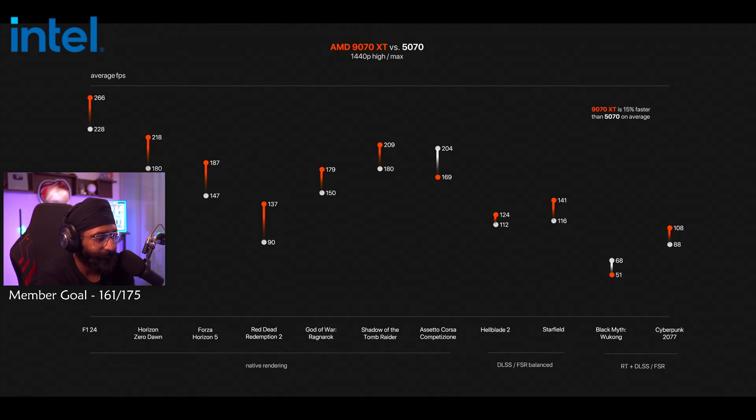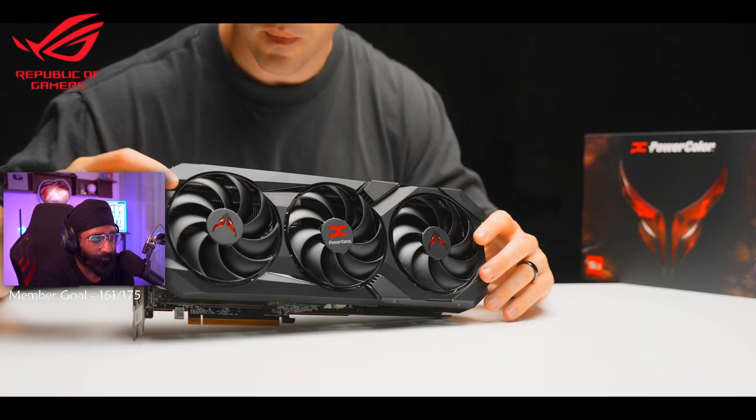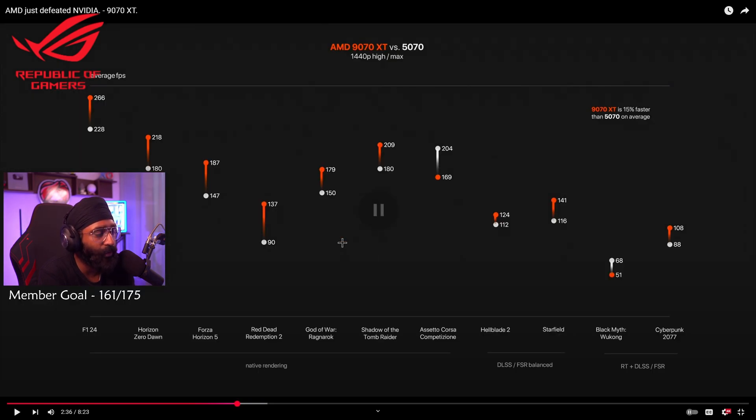Comparing the 9070 XT to Nvidia's 5070 shows just how far that extra 50 bucks goes — it's 15% faster on average, with most games sitting around the 20% mark and a massive 52% lead in Red Dead Redemption 2. Also, the 5070 has only 12GB of VRAM versus 16GB on the 9070 and 9070 XT. At 1440p you won't run out on either, but at 4K you might run into issues — these are 2K benchmarks.